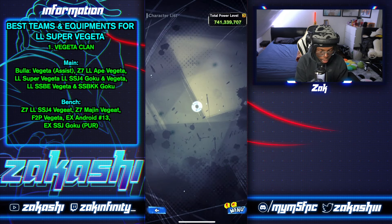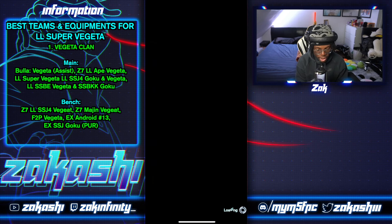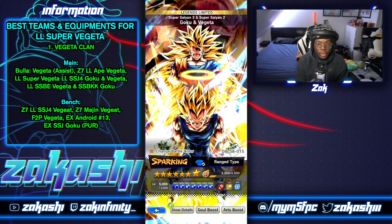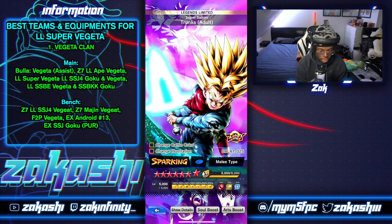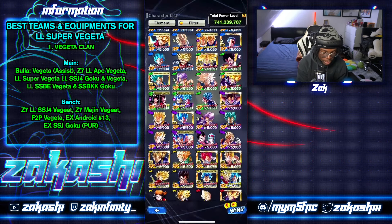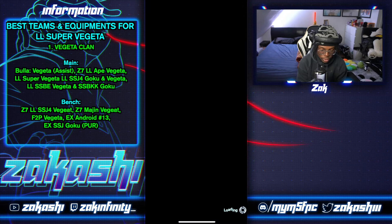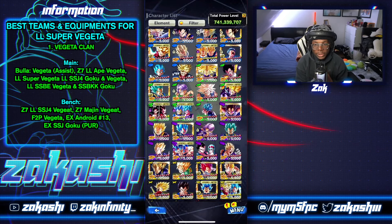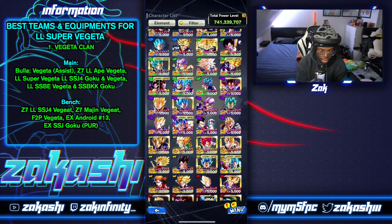Going through the character list for other options: some people try to run Boo Bros, and they could work at maybe nine stars or higher, but I wouldn't really consider them. For blue, I'd say stick to Sword of Hope Trunks — he has endurance and can break your combo when his gauge fills, so he works well with any Vegeta Clan member. For greens, Evil can work but they're range type, so I wouldn't advise using green as it kind of messes up the team.